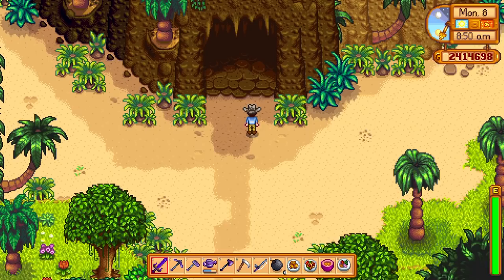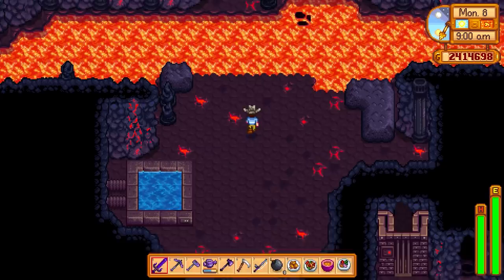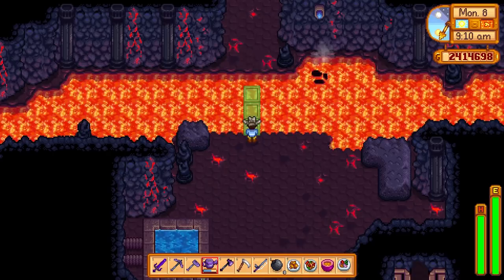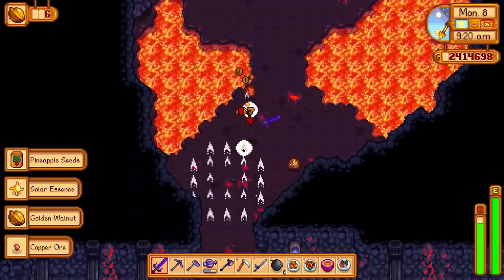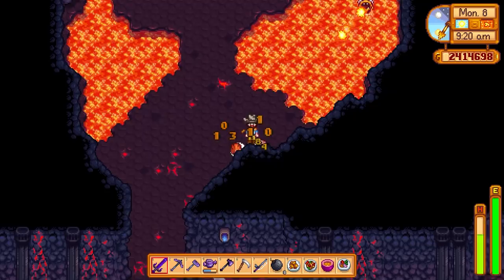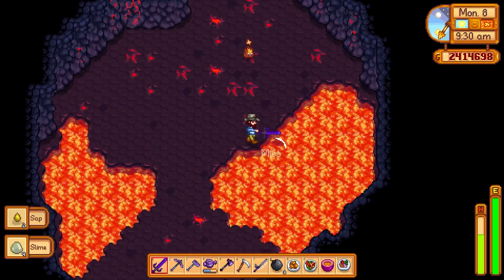First up, what we're going to be doing today is the volcano. If you don't know about the volcano, it is the new dungeon in the game. If you don't know how to get across the lava, you just need to use your watering can and you can cross this little bridge. The volcano dungeon is only ten floors. On the fifth floor there is a little shop where you can buy a couple new recipes, and you can spend 100 cinder shards on a new pair of boots.